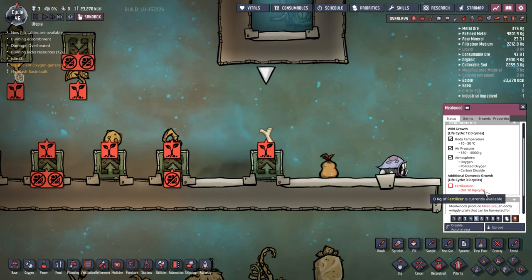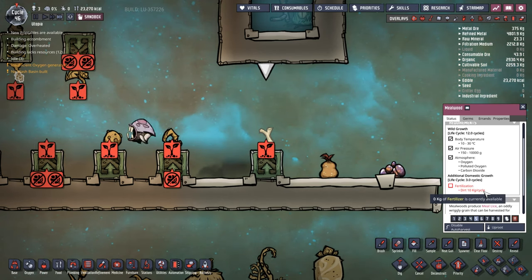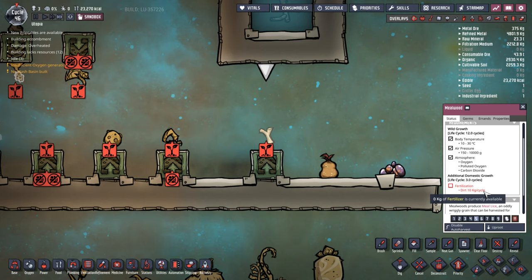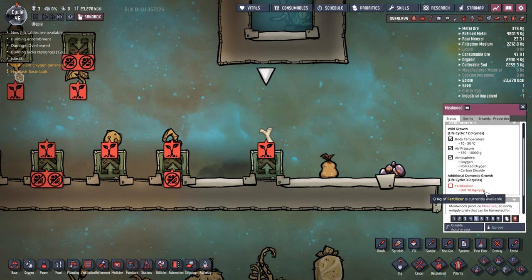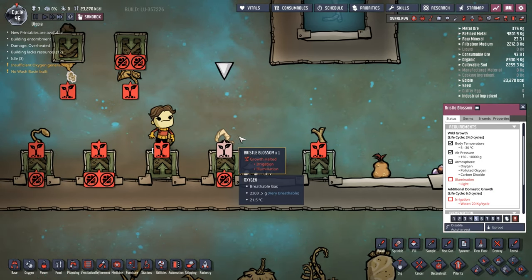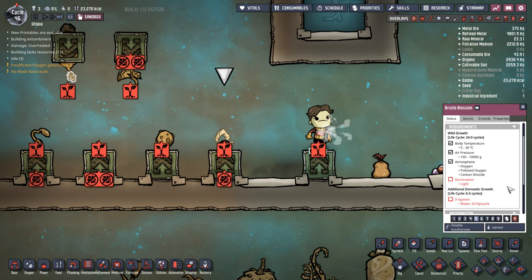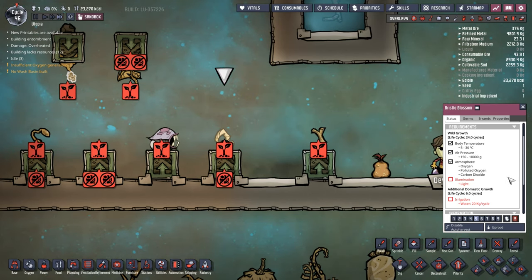Dirt - every single resource is somewhat renewable, some easier than others. Dirt is something you're probably going to dig up a lot of in the early game anyway, depending on asteroid, so you should be okay. The next one you'll probably find around the starting area depending on the asteroid is Bristle Blossom.